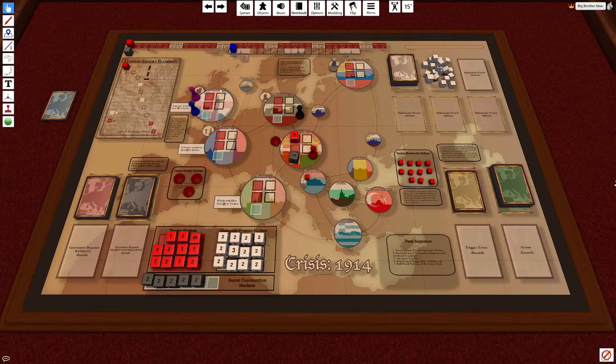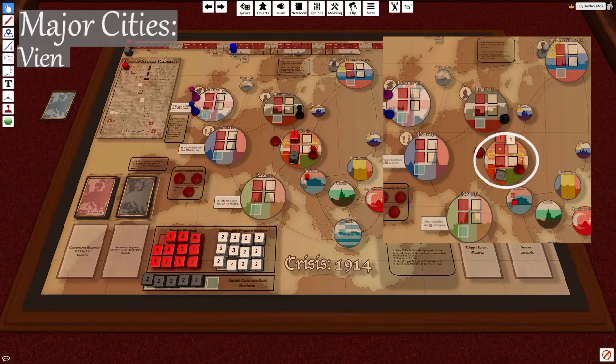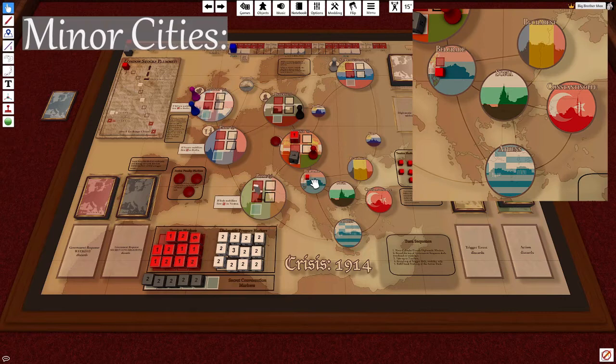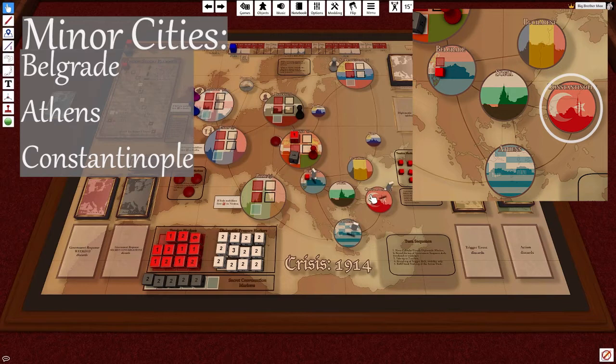Let's go over the board. It has a lot going on, so we'll break it down bit by bit. The board itself is an abstract representation of Europe during the 1914 crisis. There are six major cities: Vienna, St. Petersburg, Berlin, London, Paris, and Rome. There are five minor cities known as Belgrade, Athens, Constantinople, Sofia, and Bucharest.